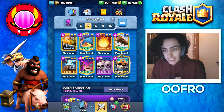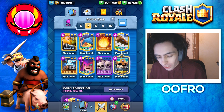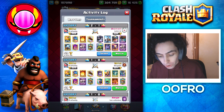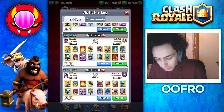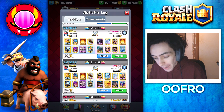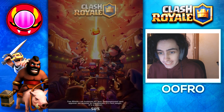The deck we are using on ladder right now is currently this deck here. Now you might be thinking to yourself, RG — that's not a very skillful win condition — but this deck's win condition isn't the RG. It's actually the skeleton king. I'll show you guys my log: we played Zapbait, we played Splashyard, we beat Golem, we beat three musketeers with the hogs, and we're also beating Pekka Bridge Spam with this deck. Let's hop into a battle and I'll show you guys how this deck works.